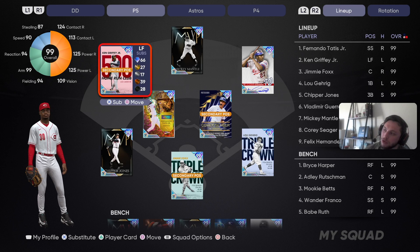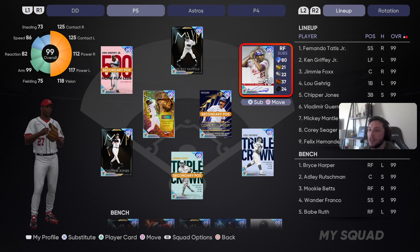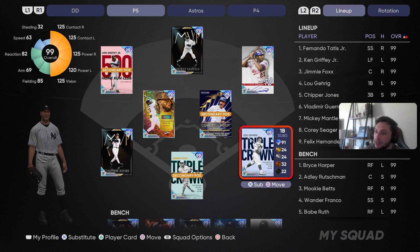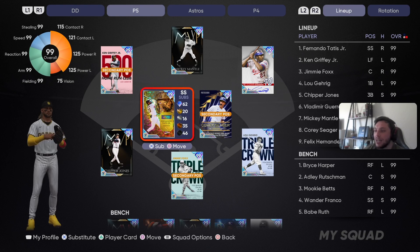Beautiful Mickey Mantle, absolutely maxed out as well. Vladimir Guerrero in right field, maxed out contact, beautiful to have — 86 speed with a 75 fielding. Lou Gehrig, you guys know the damage this card does — he's at first base today. Cory Seager at second, Tatis maxed out.